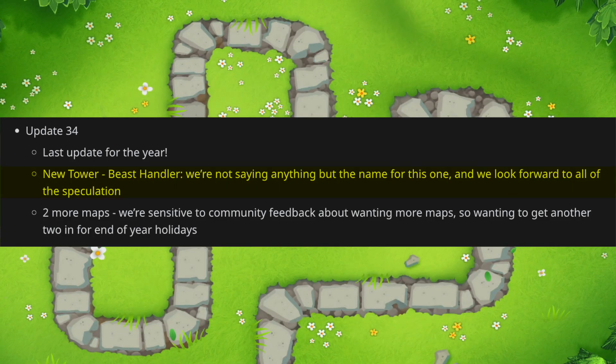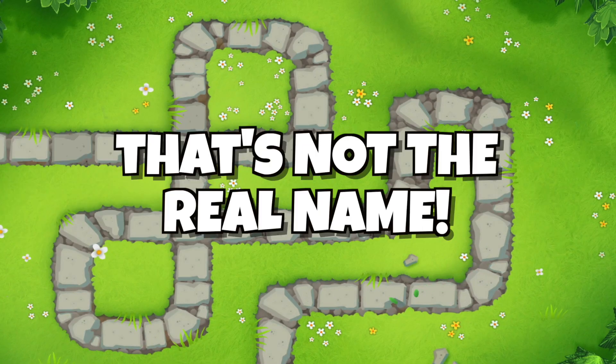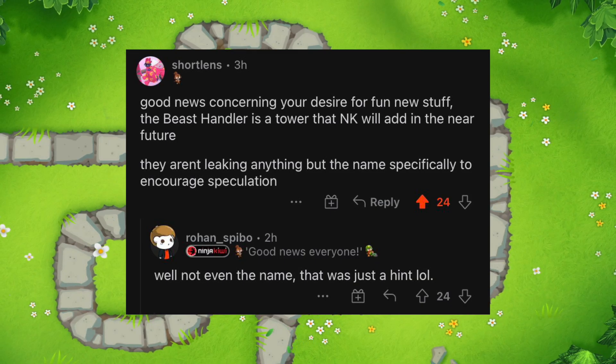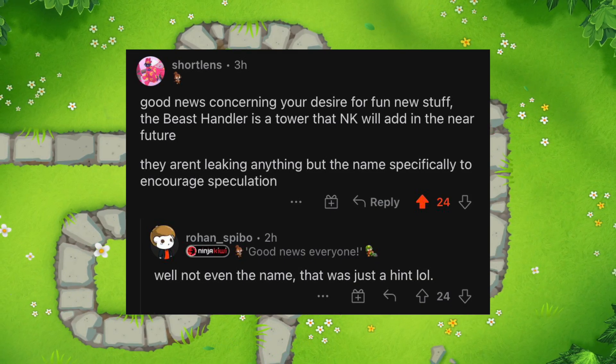Ninja Kiwi announced a new tower coming in the next update called the Beast Handler. The thing is, that's not the name of the tower. One of the Ninja Kiwi devs said that Beast Handler is just a hint to what it does and not what the tower is actually going to be called. So do you guys have any theories of what this one might be?